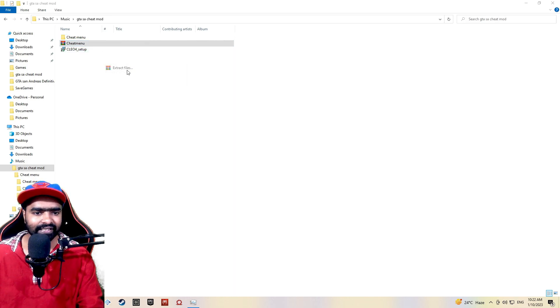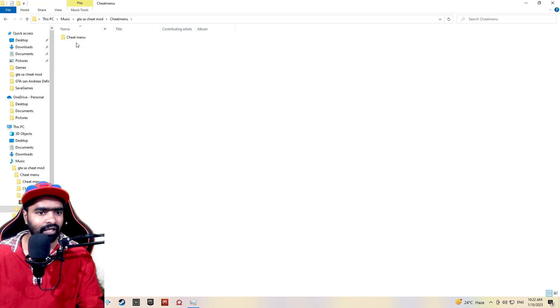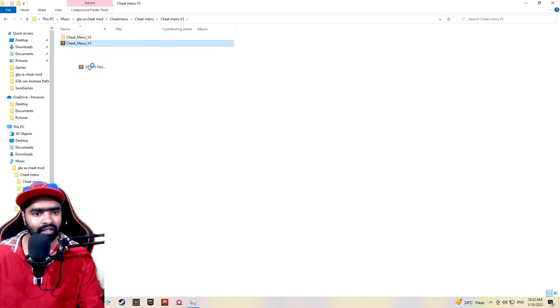First, the cheat menu is in the extracted files. This is a zip file that will be extracted. The cheat menu is in V3. We will install it here — there is a zip file that will be extracted.